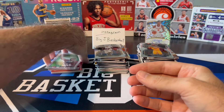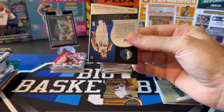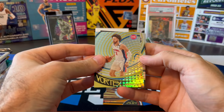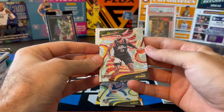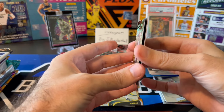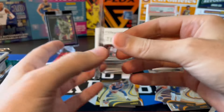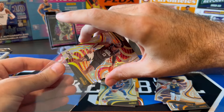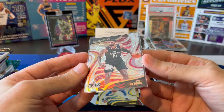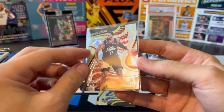Revolution — I always forget, these open backwards. We got Cade Vortex, the Astro behind him is Julius Randall, and then — oh my God. That's a Galactic — that's a case hit. Just what I thought retail was going to win. We pull a case hit Galactic out of Revolution — unbelievable. This has been an insane break. Paul George, Galactic case hit. First time I've ever pulled a Galactic. Such a cool looking card.